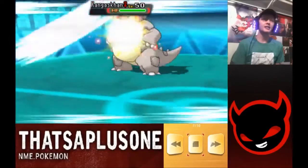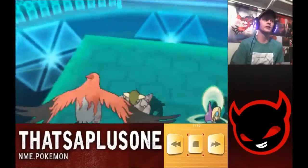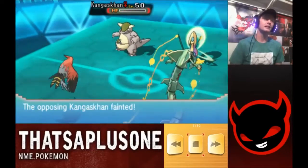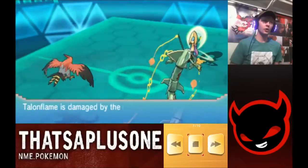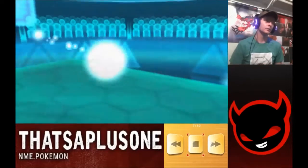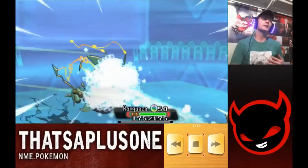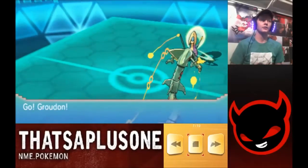He switched in Kangaskhan right into a huge Extreme Speed — that is just a gross amount of damage — as well as Brave Bird. I'm targeting the Kangaskhan as well. We really want to limit the amount of switching my opponent can do. Switching is just so hard in VGC 2016. If you can pin your opponent down with strong priority moves like Extreme Speed and Banded Brave Bird, even if they switch in they just take a hit and lose a Pokemon anyway.